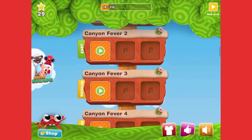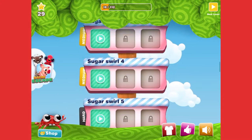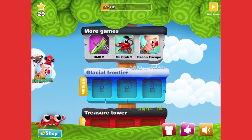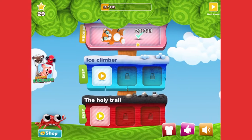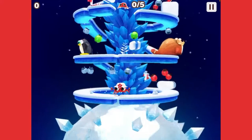Without further ado, let's get into the game. We're gonna play the creepy level and the ice land. If I can find the easy one — okay, here we go: Ice Climber. All right, let's start this.